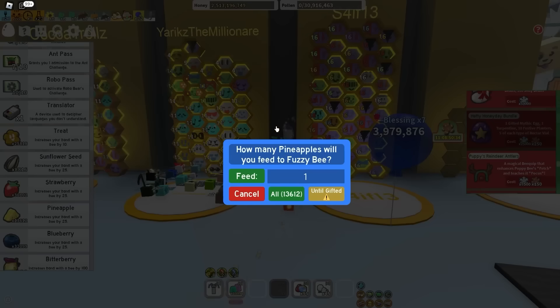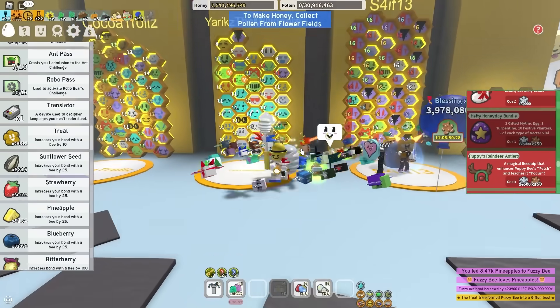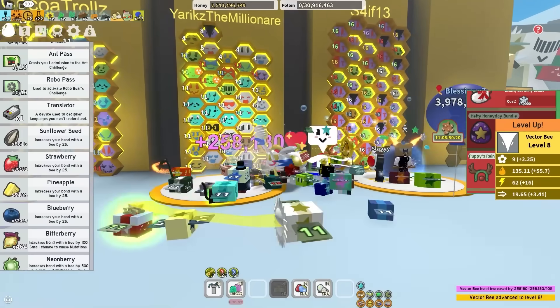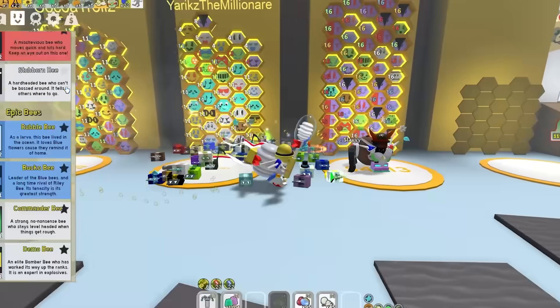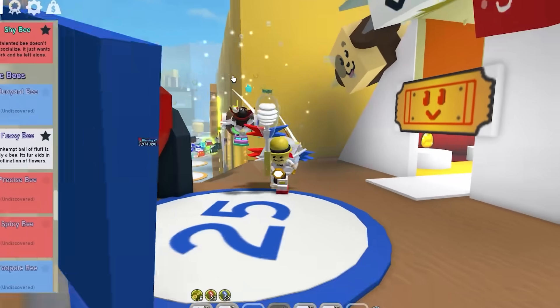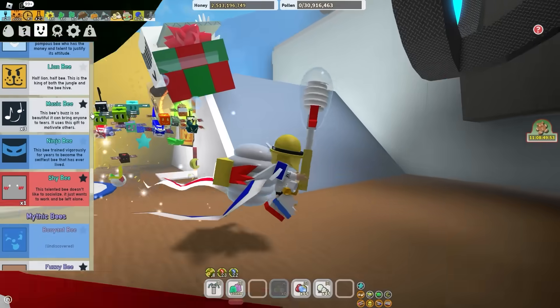Let's try and gift fuzzy bee until I gift it. 8,470 gifted fuzzy bee - so much is going on in this video. Let's feed all my treats to vector bee. Level 8 - slay! So this should be 32 gifted bee types, and how many more do I need? I only need 8 more bee types until I actually unlock the Supreme Star Amulet. The bees I still need to get gifted: Demon Bee, Diamond Bee, Ninja Bee - nothing too hard.